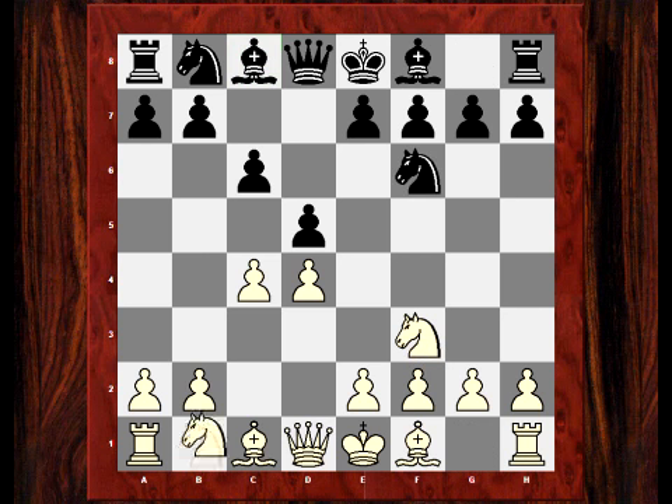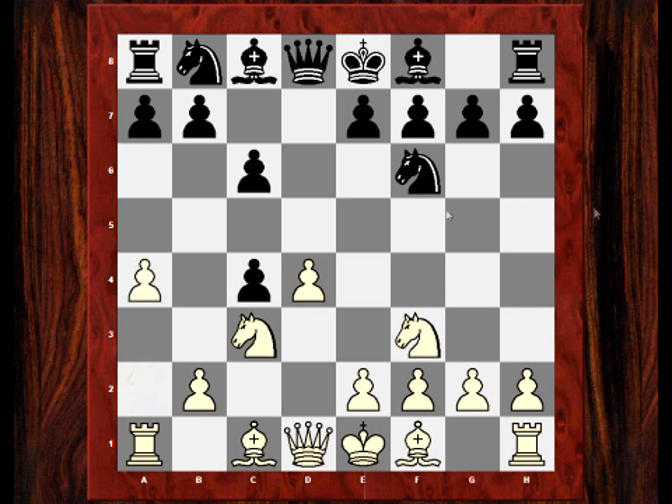Nf3, Nf6 - standard stuff. Nc3, white is temporarily gambiting the c pawn. After dxc4 he plays now the move a4, which tries to prevent black from maintaining that pawn with b5. Interestingly, this is much better than how I played against Simon Ansell in the London class - instead of e3, which I think is a bit passive. It leaves one bishop good and this bishop kind of trapped in. So Toplov engineers this with his next move.